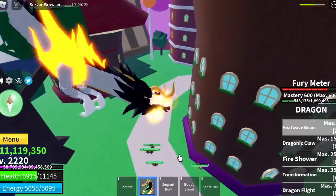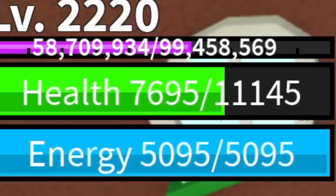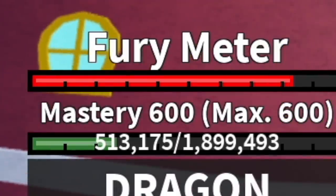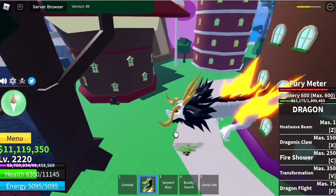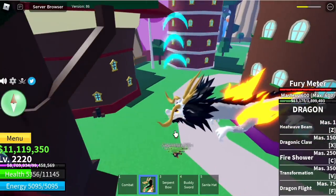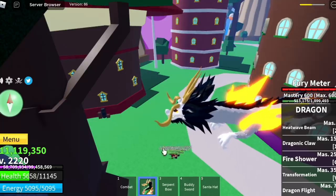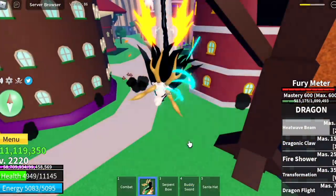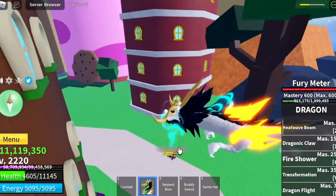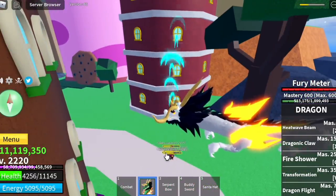Just a reminder — the Fury Meter is here. I want you to focus on that and the HP. So if the HP decreases, the Fury Meter should go up. This is in slow mode. There you go — the HP is decreasing and the Fury Meter is increasing. It's working! I think this is really good, because if your HP is going low, you can still use your skills to fight back in PvP or when fighting mobs.